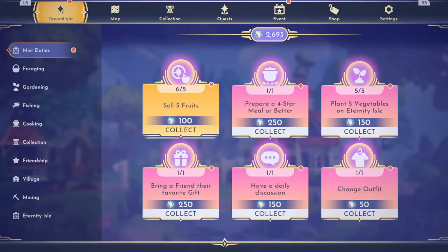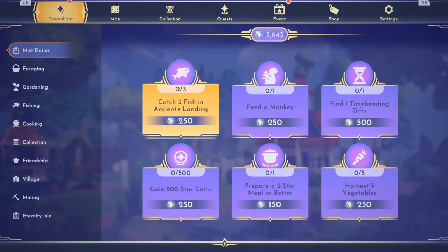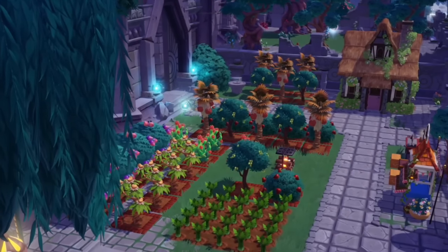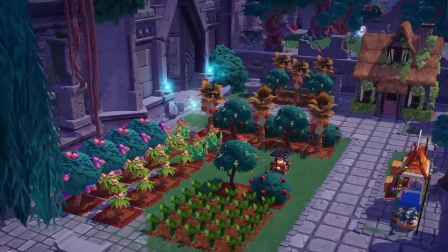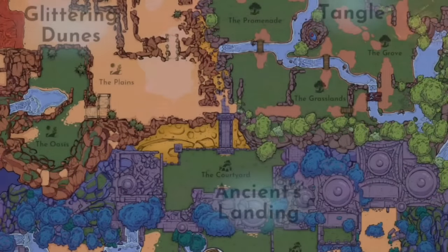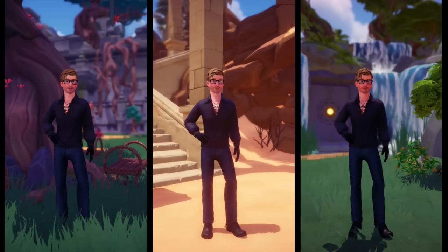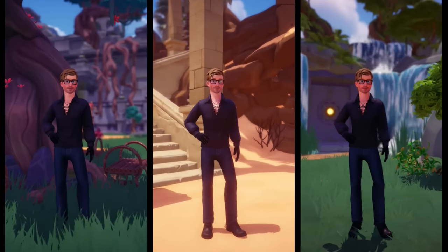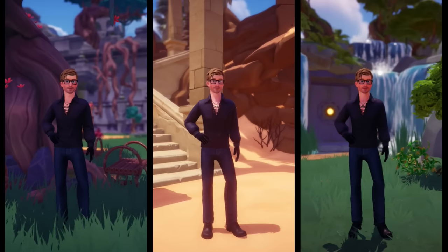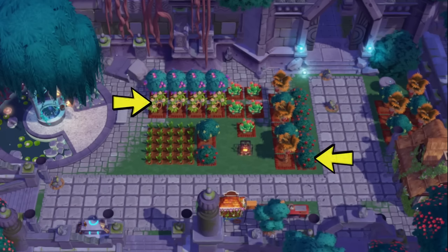Many of the Mist duties are actually similar to Dreamlight duties, which means many of them can be done in one place in rapid succession with proper planning. So we'll be creating an area on Eternity Isle specifically designed to complete Mist duties. To do this, you'll need to play through Eternity Isle's main quest until you repair the bridge connecting the courtyard to the Glittering Dunes and the Wild Tangle. Now that we have access to all three biomes, it's time to create an area where we can grind out many of these new duties. The area will require the following: a wishing well, your home, a garden, a stove or fire pit, Goofy's stall, storage options, fruit trees, and fruit bushes from all three of the new biomes.